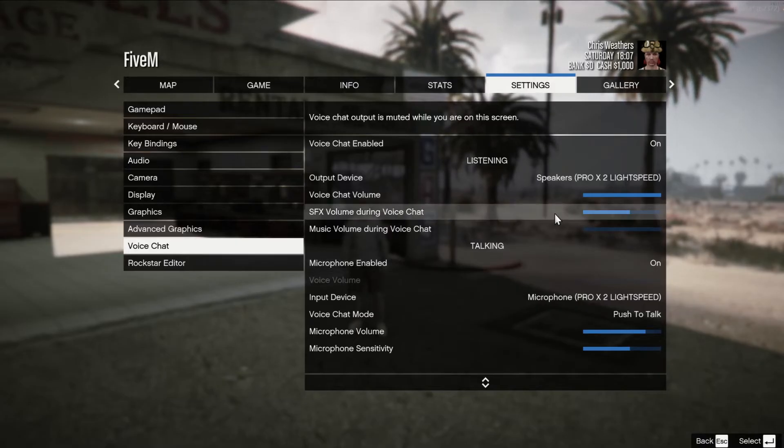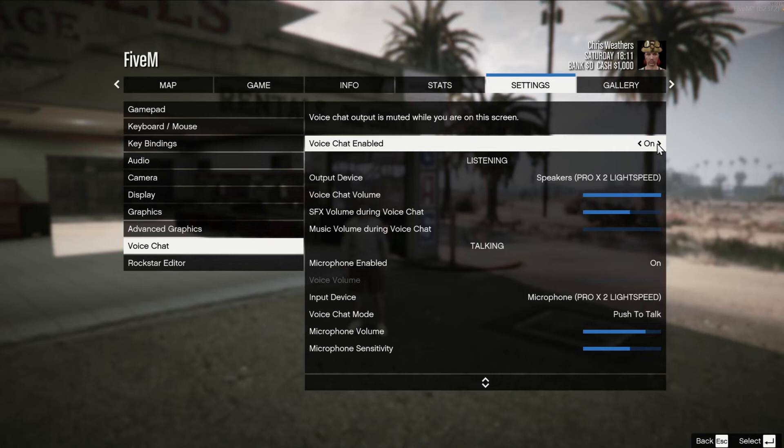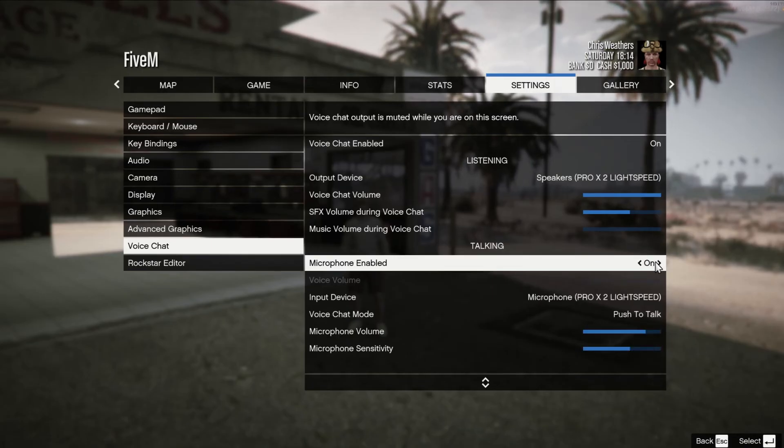Now, if you've done all this before and you're re-logging and you've got no audio, you can simply come up here and click the voice chat on, off, on, off. I usually recommend doing it at least two times, and then come down to your microphone and go on, off, on, off. Nine times out of ten, that'll fix your issue.